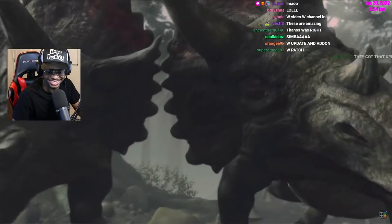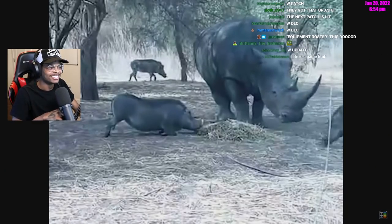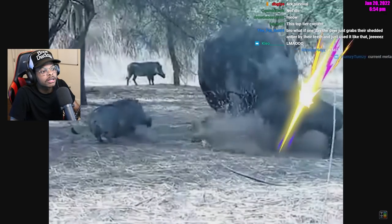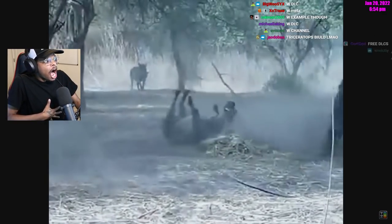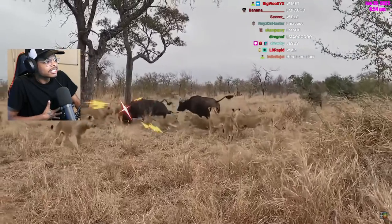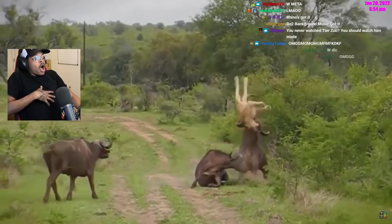Players in the current meta employ a wide variety of strategies. Tank builds like the rhinoceros tend to use horns primarily for the knockback effect in 1v1 matchups, though they're capable of inflicting lethal piercing damage as well. More agile builds like the wildebeest and cape buffalo coordinate team defenses against predators, employing both horn and kick attacks with a high critical hit ratio due to the sharpness of their horns.